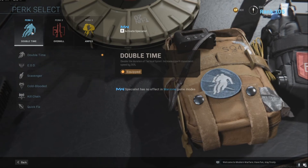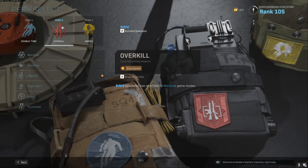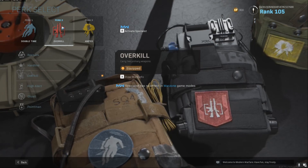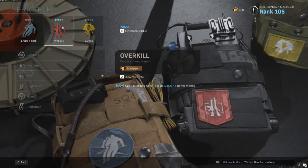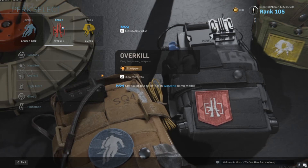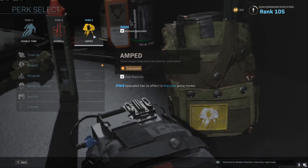Now we'll go over some of the perks. The first one I like to use is Double Time — it just doubles the duration of your sprint. And then perk 2, Overkill, so you can use two primary weapons and don't have to use an assault rifle with a rocket launcher or anything like that. Me personally I don't like to use handguns or rocket launchers, so Overkill is probably the best for me. And then Amped.